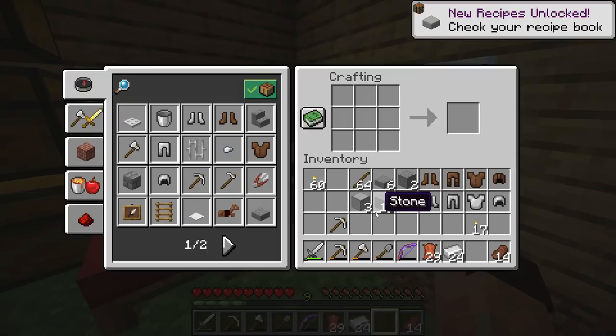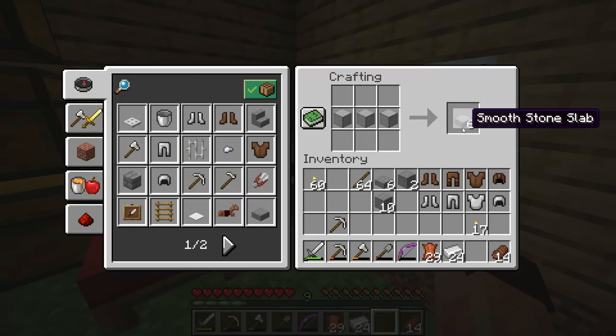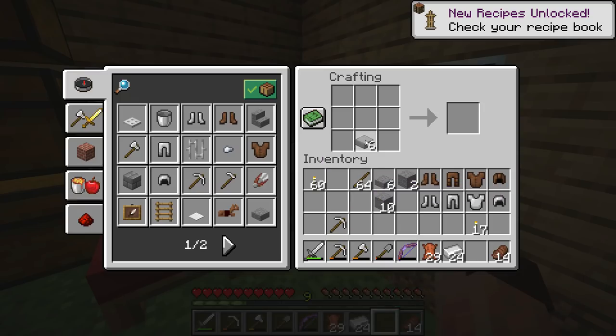In the crafting table we can make smooth stone slabs by putting three smooth stone in a row. This is actually the same texture as the pre-1.13 stone slab. The regular stone slab now looks more in keeping with its original block. So smooth stone slab looks like this — but that's not what I want to build with. I want to make something quite interesting.